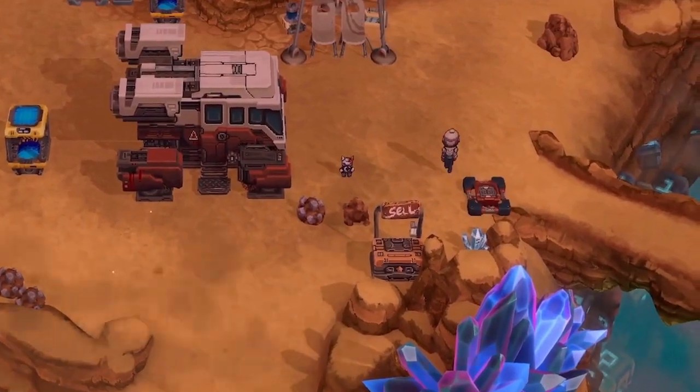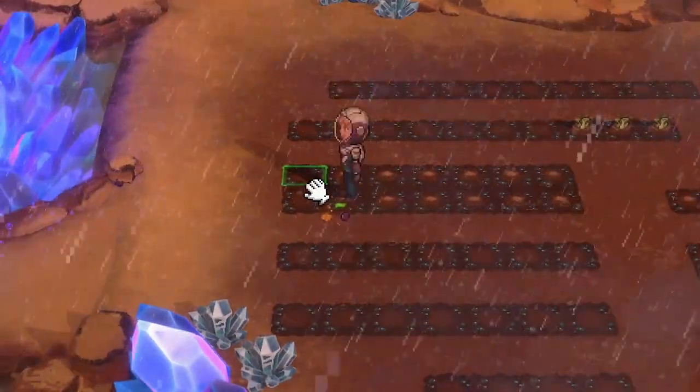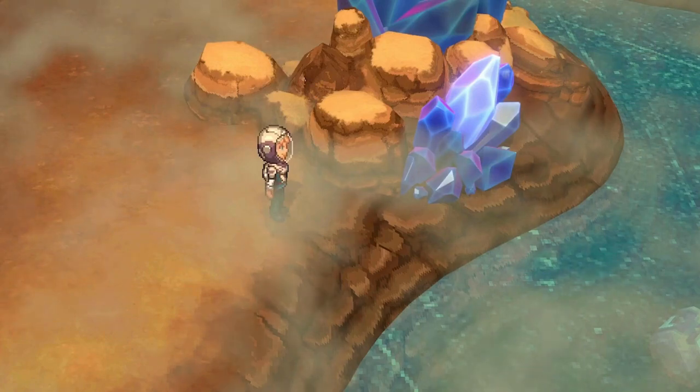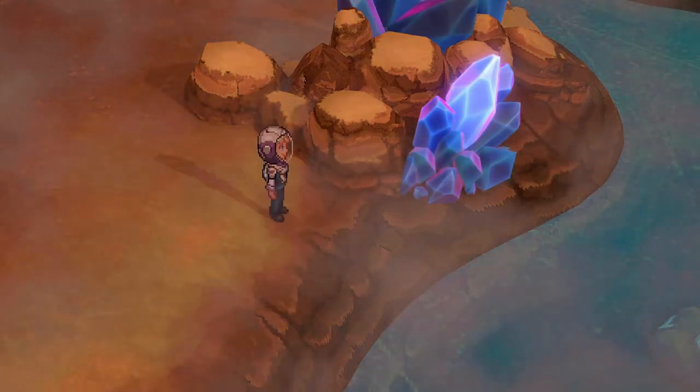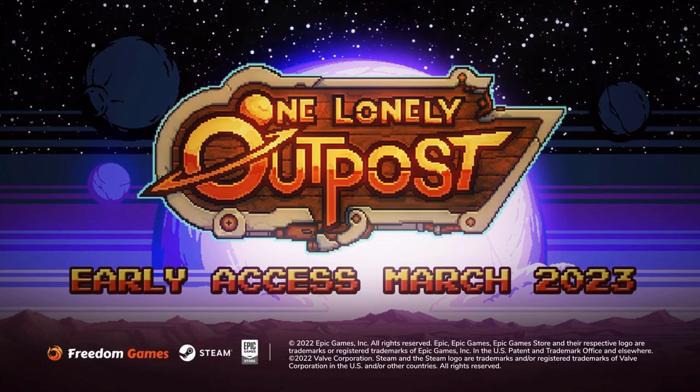Usher in a new dawn for humanity, building a genuine off-world utopia for your colonists. Connect with the newfound community, cultivate relationships, and maybe even find love among the pioneers. One Lonely Outpost was set to release in early access on Steam in March 2023, but has been delayed to June 2023.